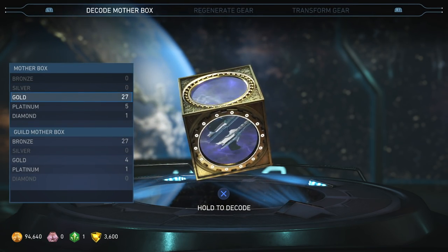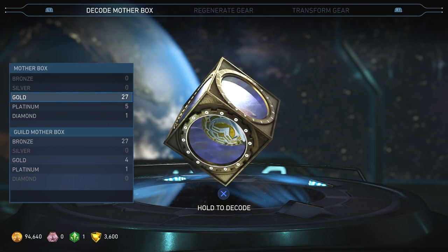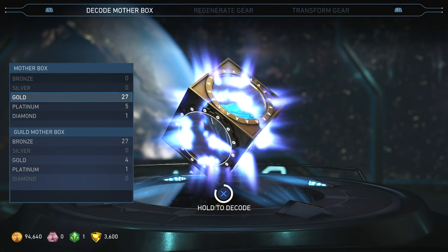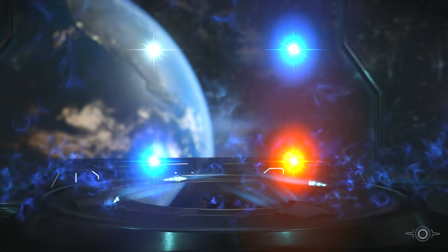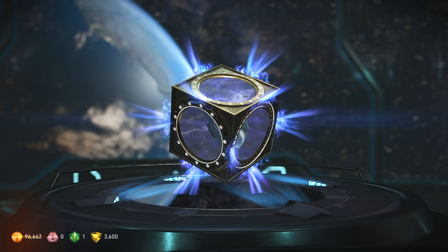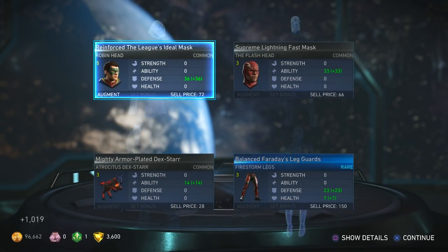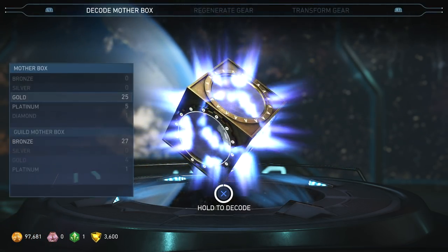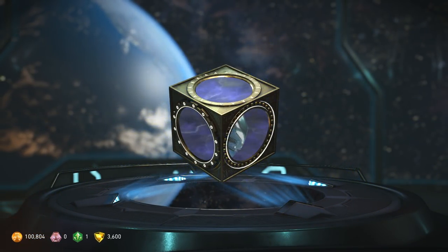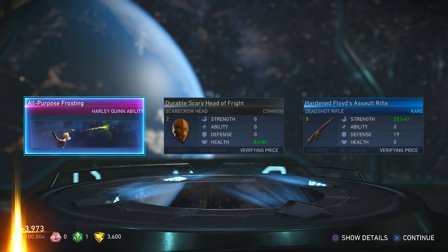Gold boxes — we should be able to get a good amount of epic gear, right? Unless we're just completely unlucky today. We're gonna get some epic gear here — this will make up for it. There we go! Epic Catwoman legs, Flash hit... come on, give me more epics. Wow, you're just gonna give me one epic and that's it?